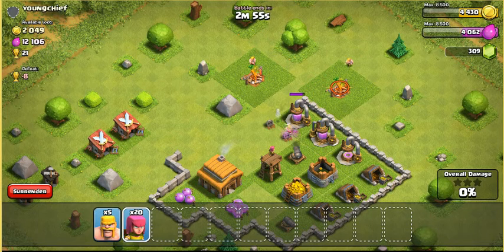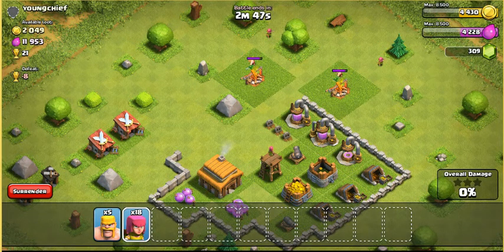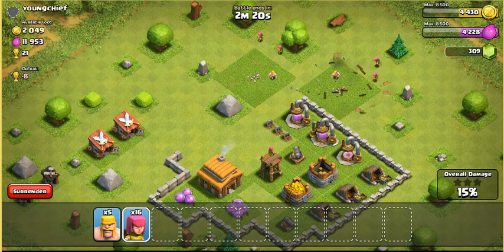Oh whoops, I didn't mean to drop barbarians right there. Just drop a couple archers to get rid of these army camps. That way they'll be able to attack behind the wall with a barbarian cover. Very basic strategy, I recommend using it. It's actually really good to use with goblins. Use them with giants — do the same thing with giants, just plop one or two giants down and then go from there.